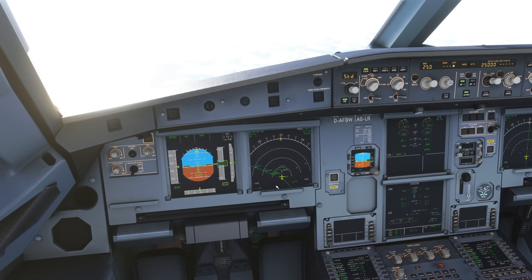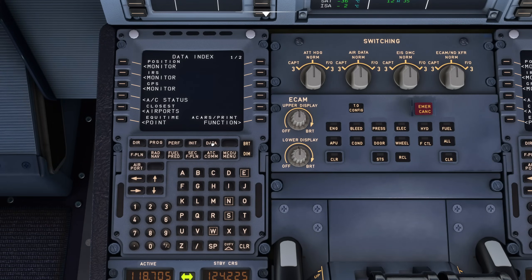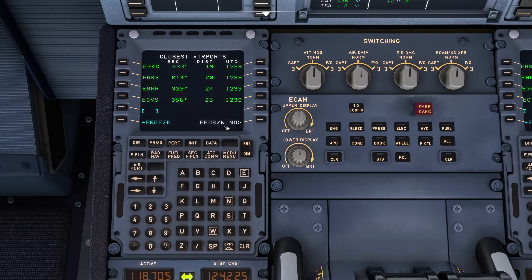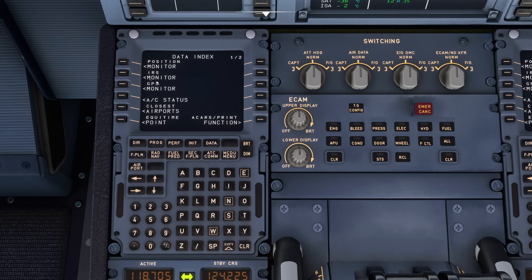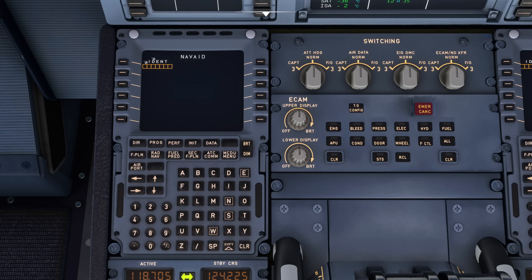Another use case would be oceanic flying, where you might need to define a waypoint based purely on coordinates. So let's take a look at some other ways to define these points. Back in the MCDU, if we go to DATA, we get the data index page. This page has loads of features hidden in it — equitime point, closest airports, and all of that sort of stuff. We go to page two, and here we have waypoints, nav aids, runways, and the ability to deselect nav aids you don't think will work.